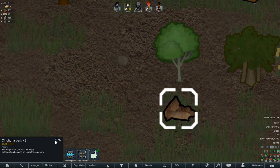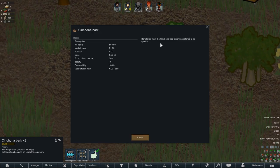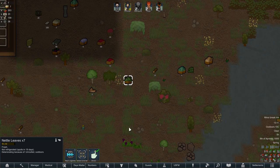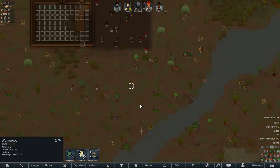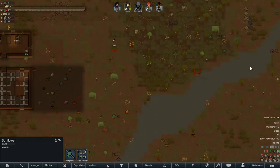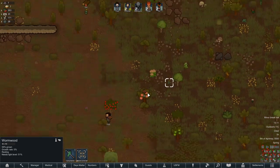Chinchona bark? Bark taken from the chinchona tree — referred to as herbal militaris. There's a lot of new plants: nettle leaves, wormwood, sunflowers. A flower with the power of the sun? That's just wacky.